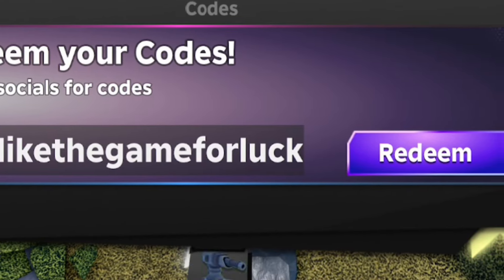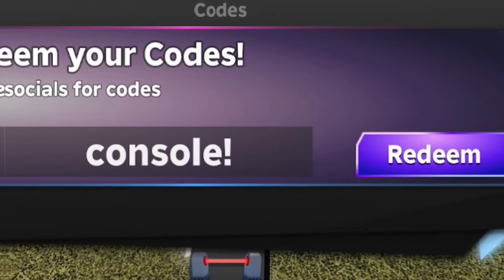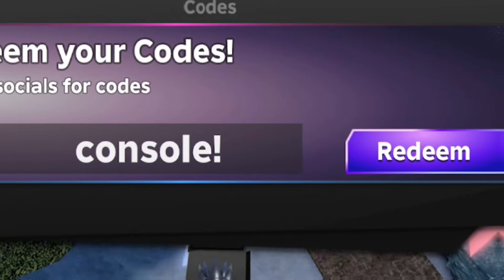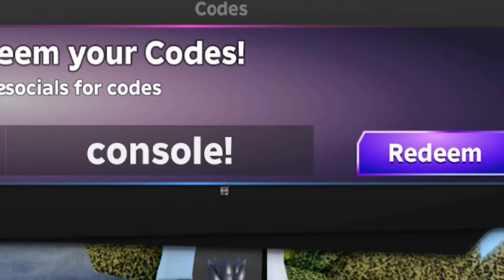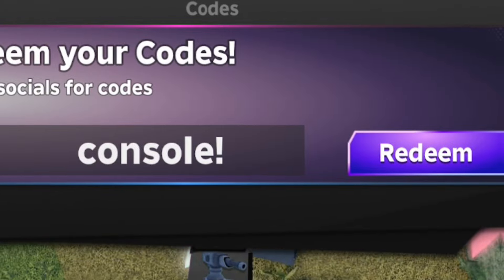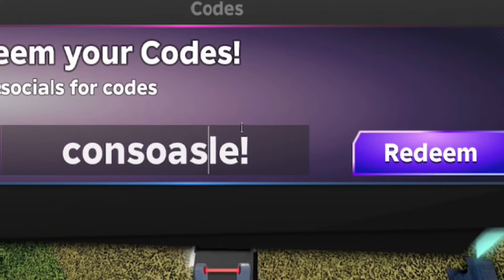Next we're going to redeem code 'consola' — C-O-N-S-O-L-A. I've got brand new working codes coming later on that are probably not expired, so stick around for those. Redeem code consola — this will give you guys a free ruby, which is pretty cool.